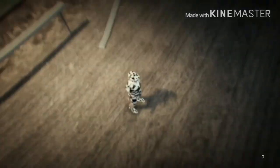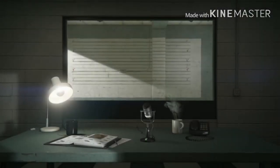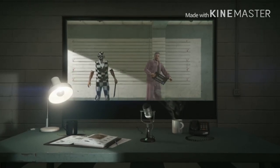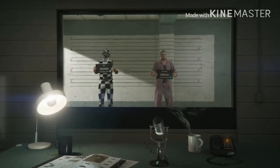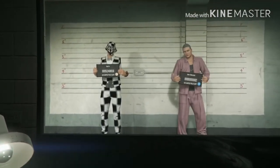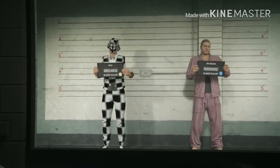This only works if your main character is on the left side. If your main character is not on the left side, you can't get the checkered outfits. As you can see, my main character is on the left side — that's what you need. If your main character is on the right side, you cannot do this glitch.